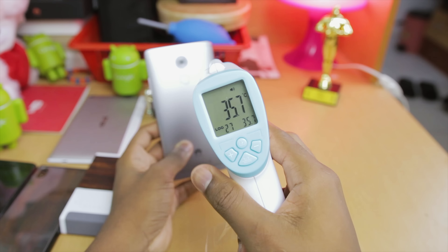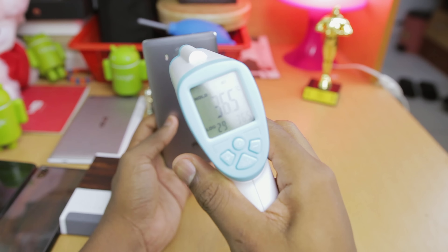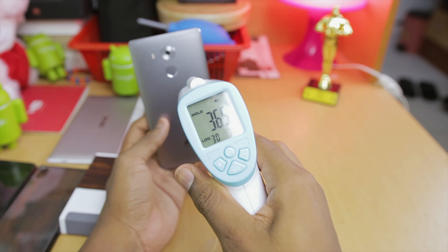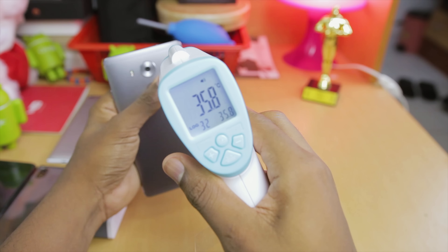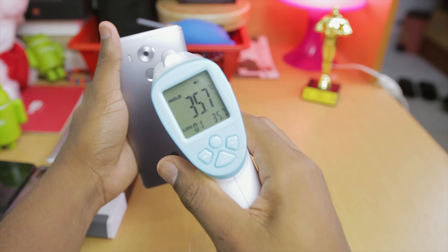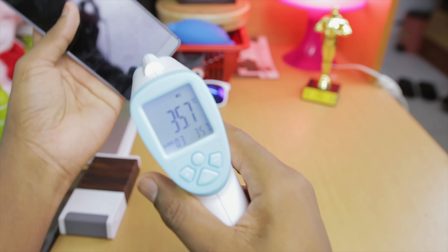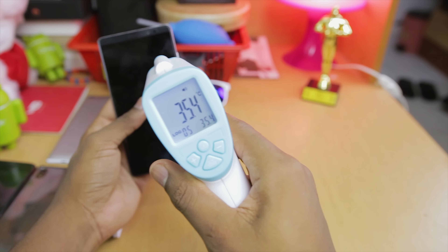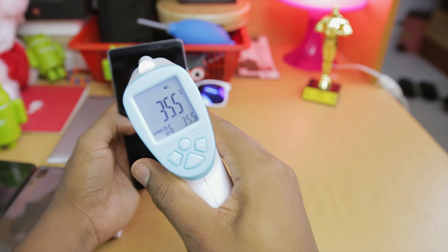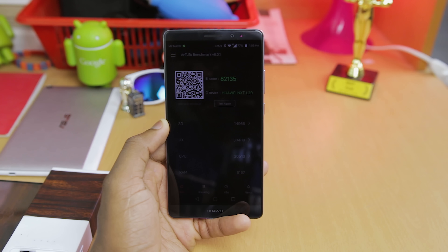After playing all those games for about 30 minutes, I'm doing a temperature test. As you can see, it's 36°C — actually 35°C up top, 35°C near the camera, and 35°C near the fingerprint sensor. It manages temperature really well, and for tasks apart from gaming this phone rarely gets warm. It does not even break 40 degrees centigrade, which is a good thing.